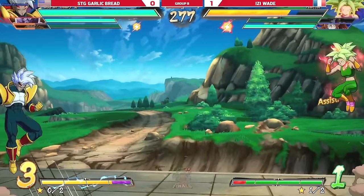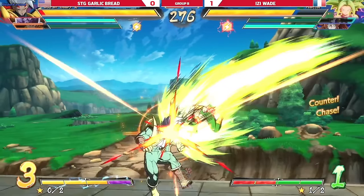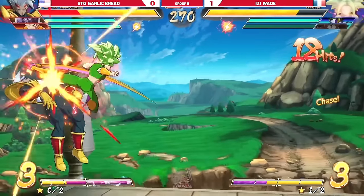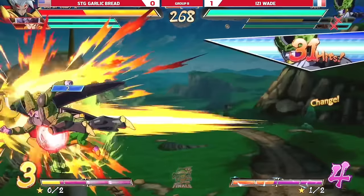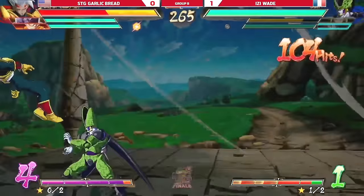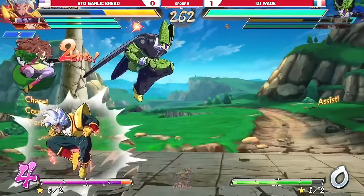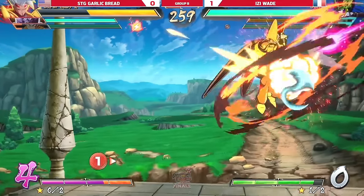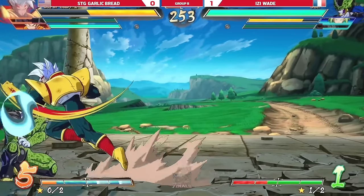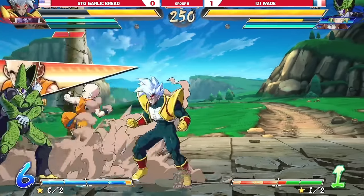This happened to Garlic in the last match too — he tried to jab. Jabbing super dashes is really really good, it just sucks when it doesn't go through. Baby's jab is very very good against super dash, it's just that the timing can be tricky depending on the angle and distance. Perfect attack into the roller coaster — nice blocks, 50/50.